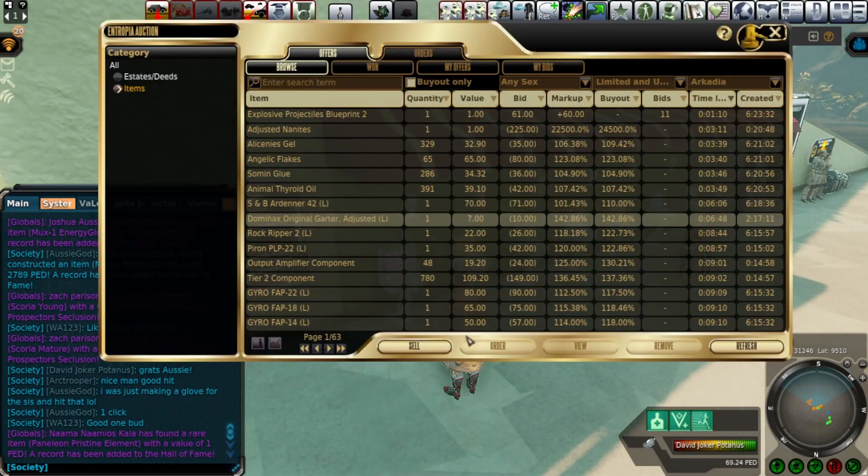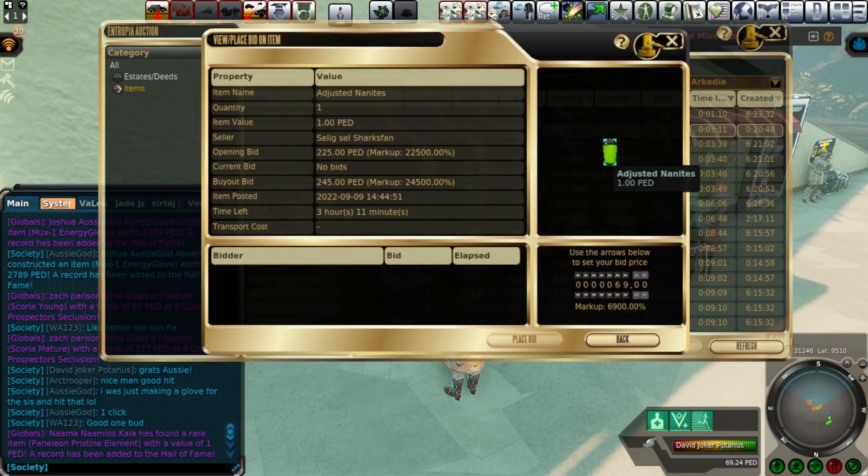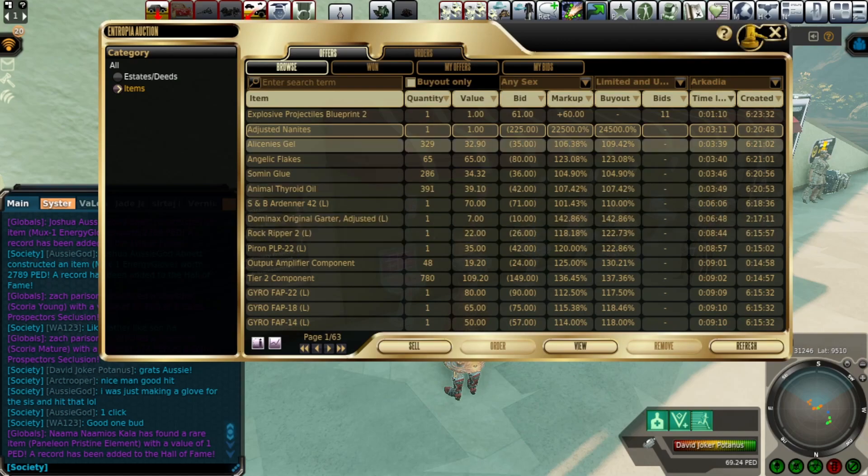You can see here on the auction, several things in here are worth quite a bit of PED. We have 225 PED right here for an item — that's $22 worth of stuff. And then it's sold here on the auction to other players for a little bit of markup, so players are making money selling items to one another, which is a great thing about Entropia.